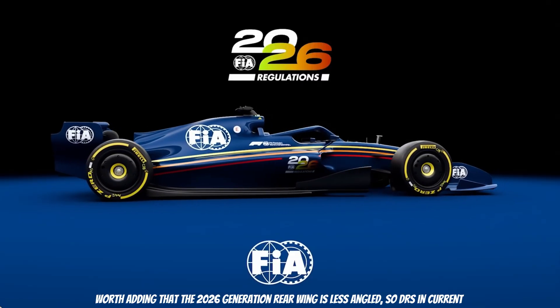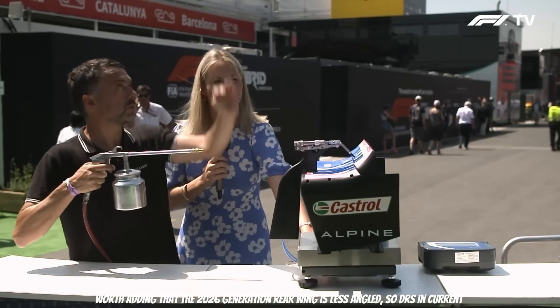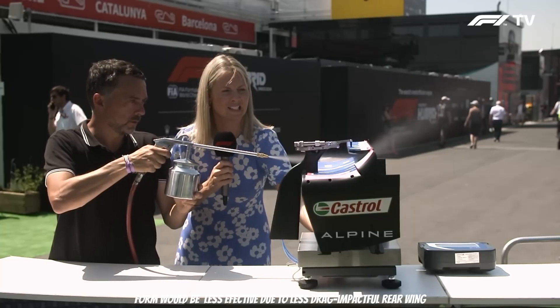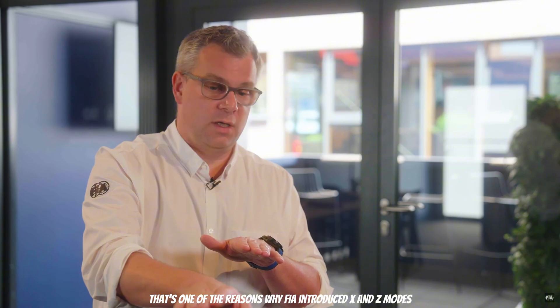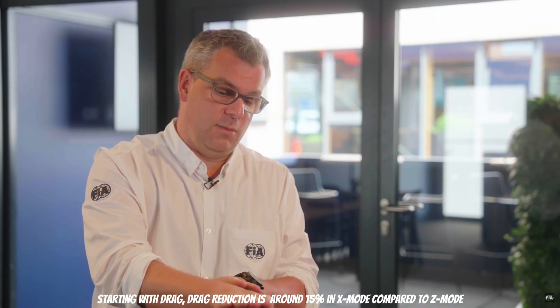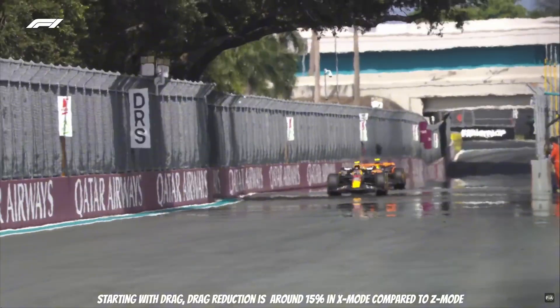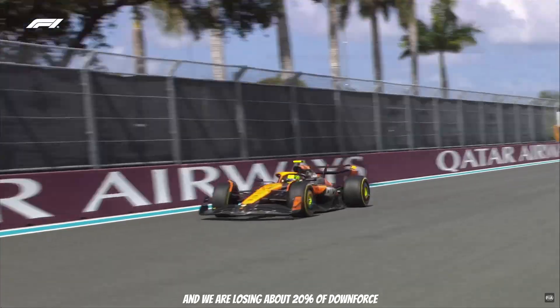From this visual observation, we can say that the new active aero is more efficient than the current one. Worth adding that the 2026 generation rear wing is less angled, so DRS in its current form would be less effective due to the reduced drag impact of the rear wing — that is one of the reasons why the FIA introduced X and Z-modes. As for the numbers: drag reduction is around 50% in X-mode compared to Z-mode, and we're losing about 20% of downforce.